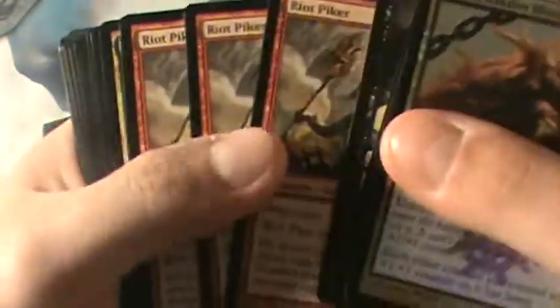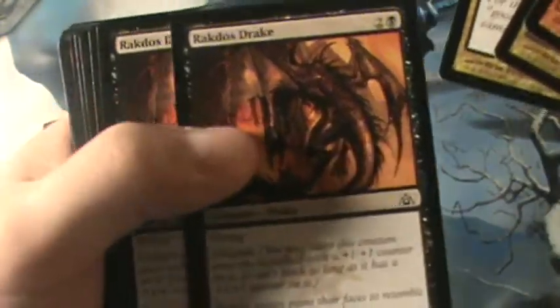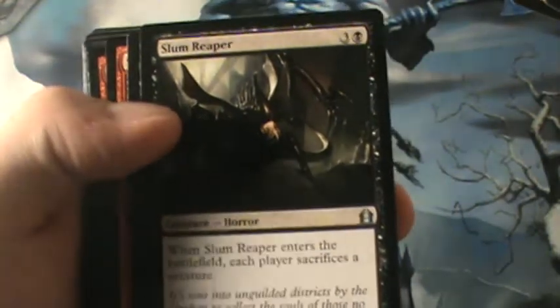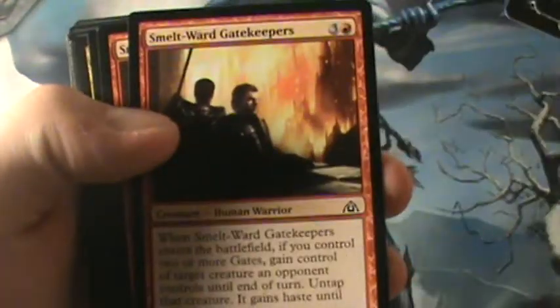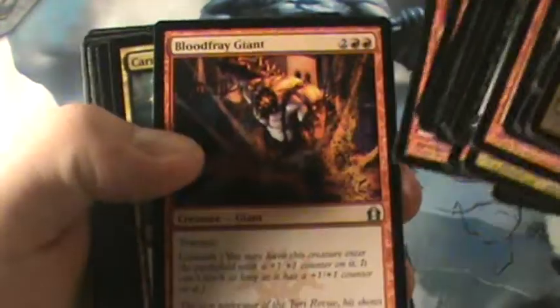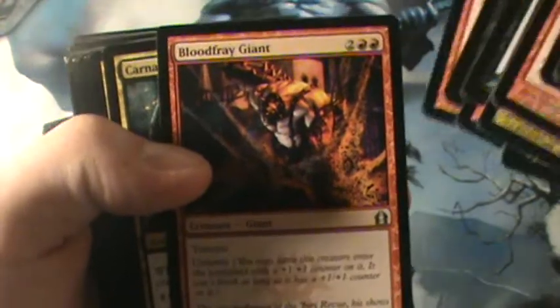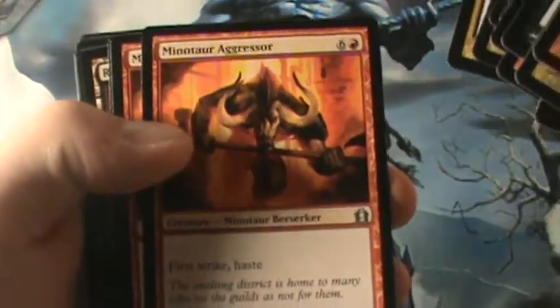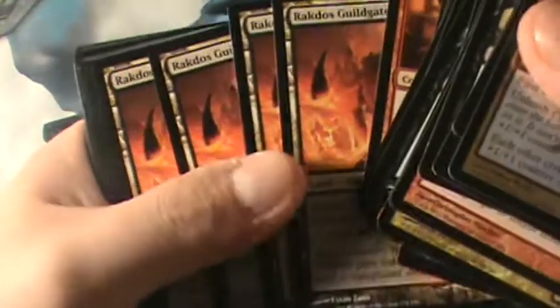Riot Biker — three of them. Spike Jester — these are good cards. Rakdos Drake isn't too bad. Gutter Snipe is okay but not in this deck. Slum Reaper is pretty cool. Times two, Smelt Ward Gatekeepers, times two, Bloodfrey Giant — sorry — Carnage Gladiators times two, Spawn of Rixmati, Minotaur Aggressors, and we get four Rakdos Guildgates and a ton of Swamps and Mountains.